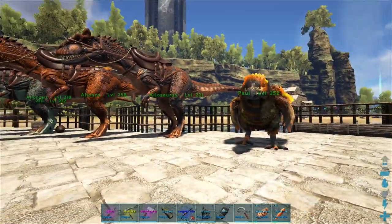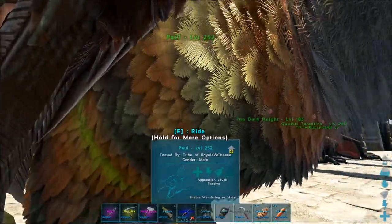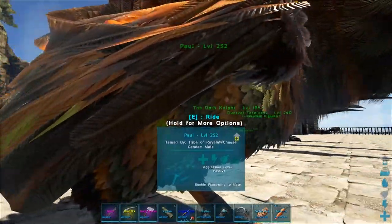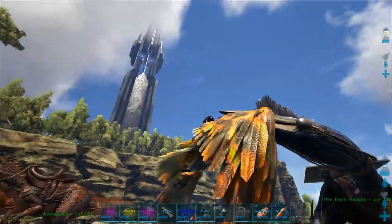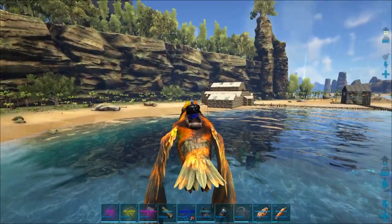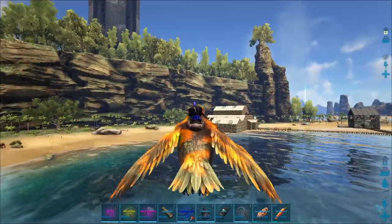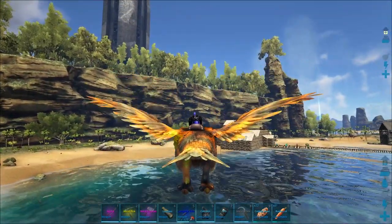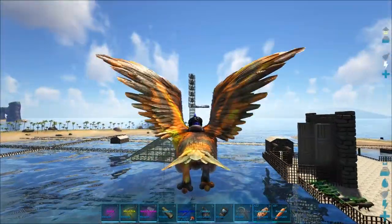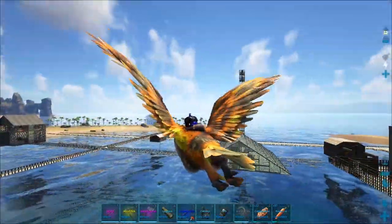They added some new dinos which are also really cool. The only thing they did in the update that is really a bummer is they nerfed flyer speed and stamina. At first it doesn't sound that bad — this was our speed bird Paul at normal speed and sprint speed, and now this is as fast as he can possibly go.